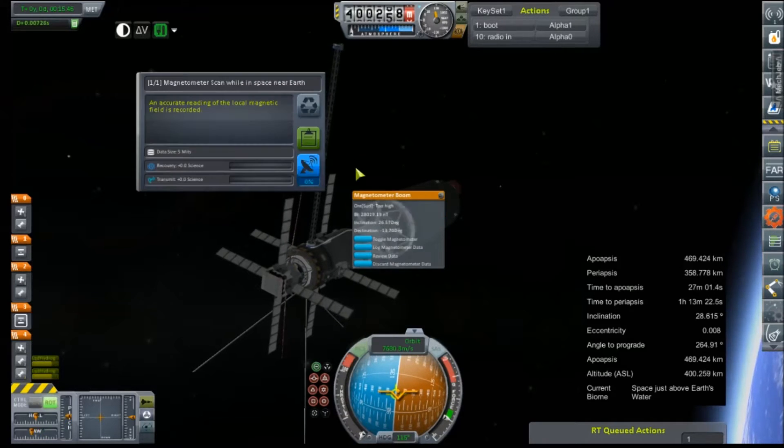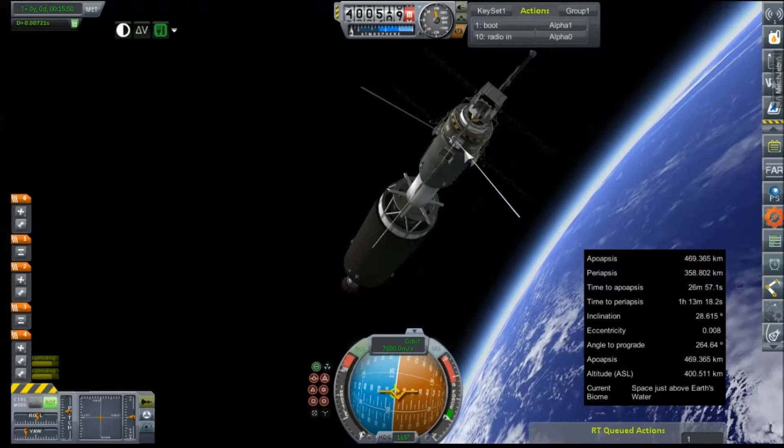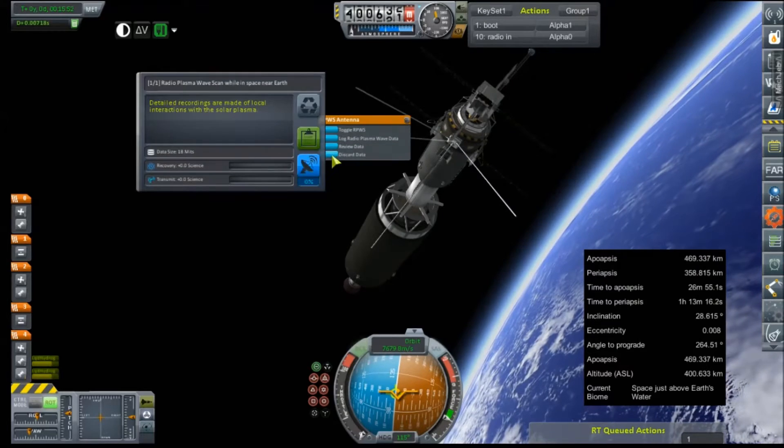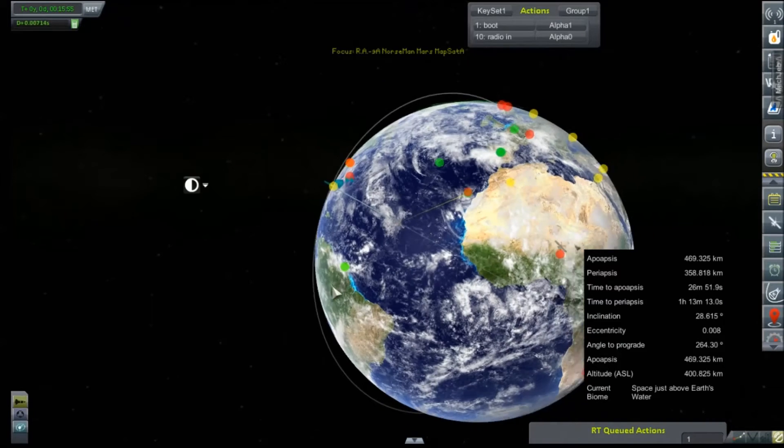Is that not working? There we go. That's a magnetometer scan — I thought I did one on the RPS. We've got that too. Good. Now the fun part: transfer burn.